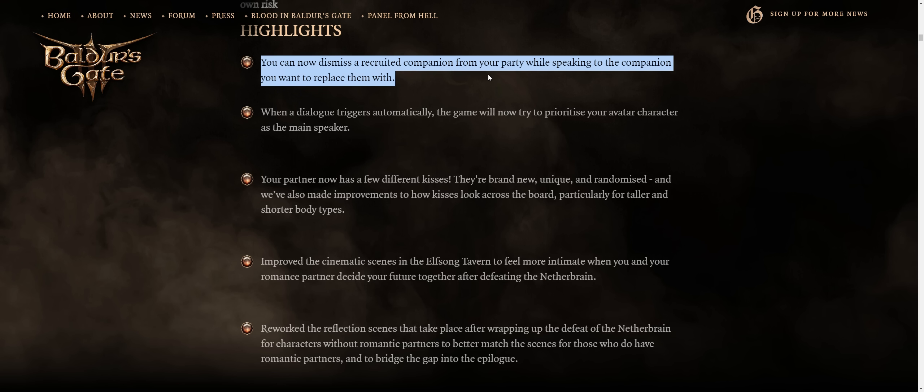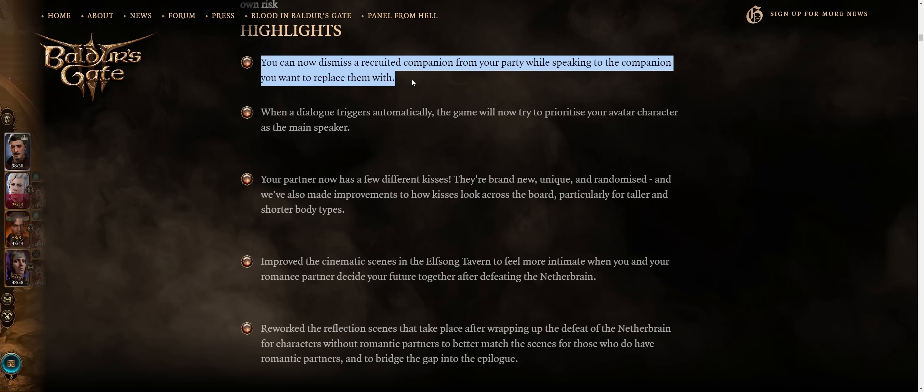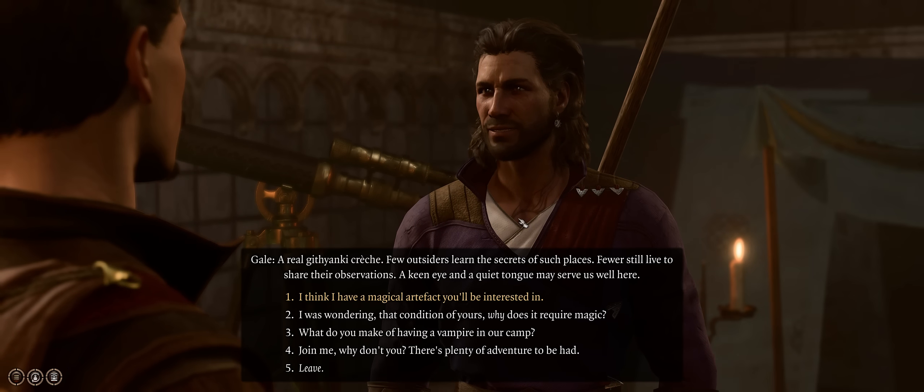For starters, you can now dismiss recruited companions from your active party while speaking to the companion you want to replace them with, and this is, to put it simply, a huge quality of life change.